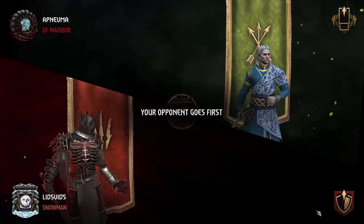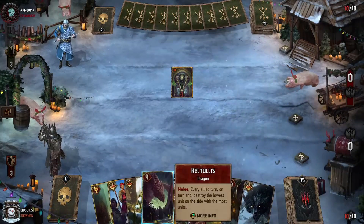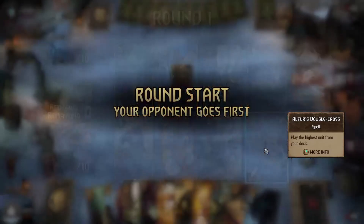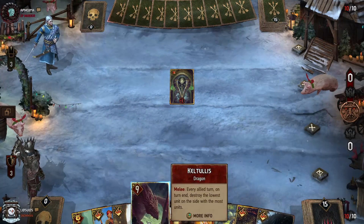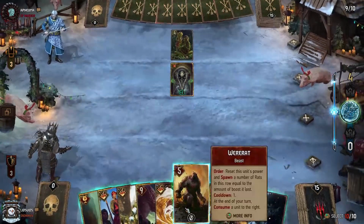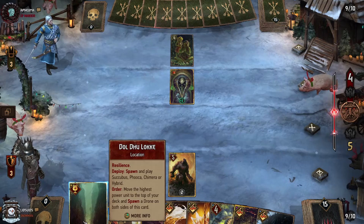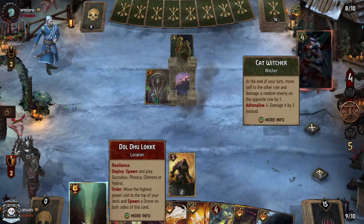We're going against Scoia'tael Movement, and they will go first. This is a concern — perhaps the strongest opponent we could face, because we have cards like Keltulus that work in the melee row, but as soon as they get moved, not so much. And they are certainly capable of doing lots of moving. This might largely be a Keltulus round, which is concerning because as soon as we play it, it's going to get moved and shut down. We could play Were-Rat, and then on our next turn throw down our location and have some cards get consumed. That might be the next best option. They throw down their location and probably make a Cat's School Witcher.